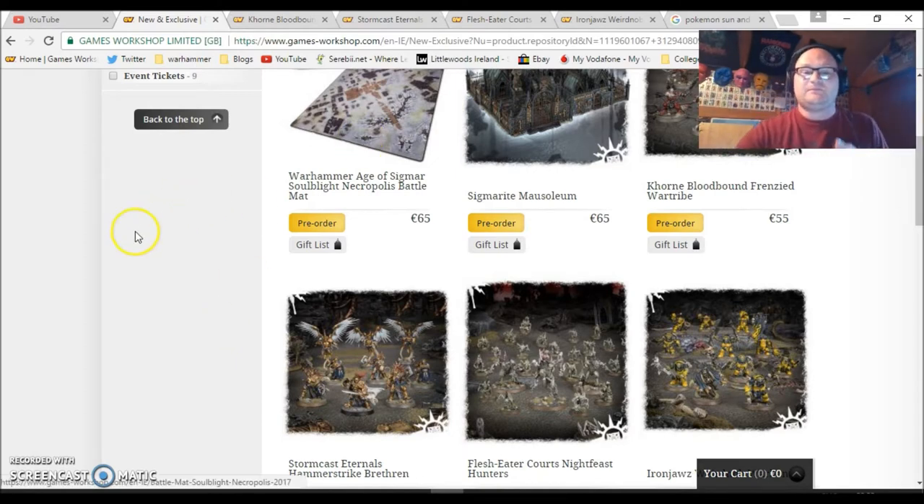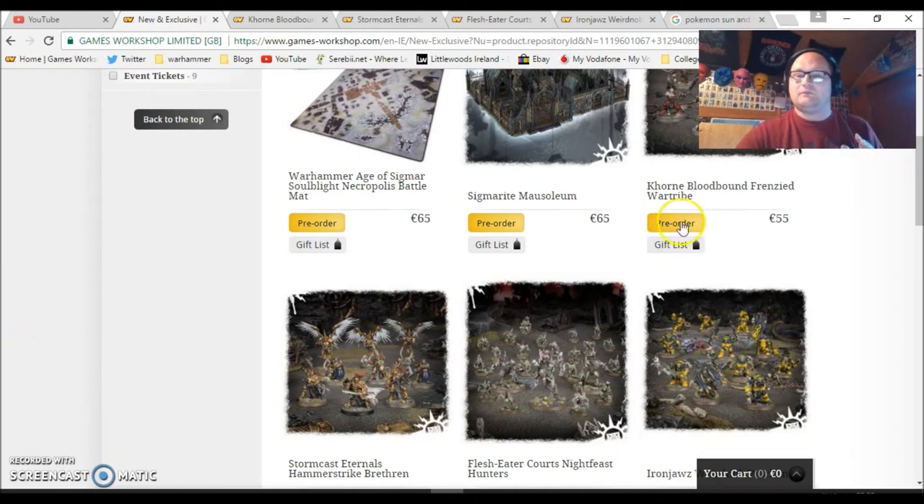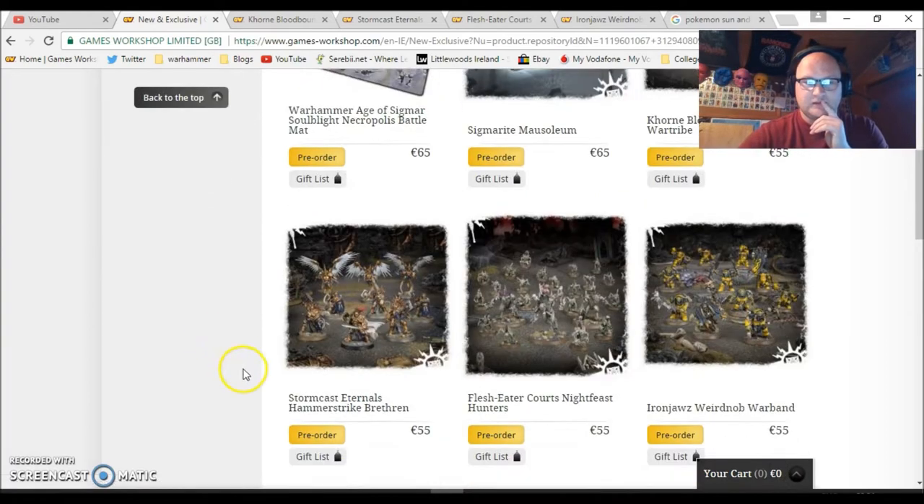Basically, Age of Sigmar Skirmish is coming out — the book is up for pre-order now and I have a pre-order, I can't wait to get my hands on it. There are four new sets coming out with it: the Khorne Bloodbound Frenzied War Tribe, the Stormcast Eternals Hammerstrike Brethren, the Flesh Eater Courts Late Feast Hunters, and the Ironjawz Weird Nob Warband. All of these are 55 euro, and I was thinking: can you save money on these? The price is pretty decent, and by God you can — you're saving a fairly decent amount.